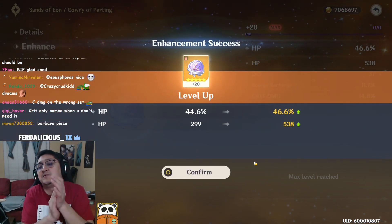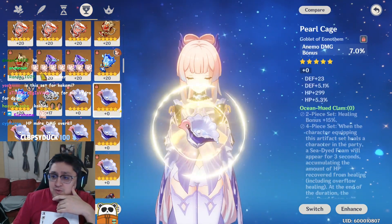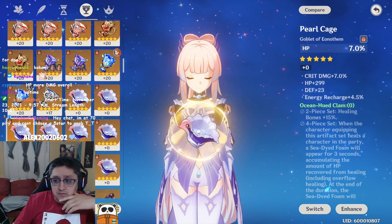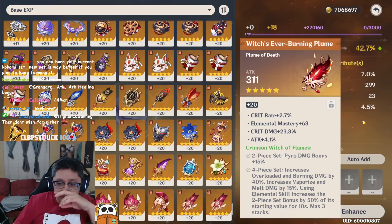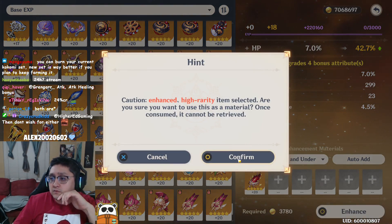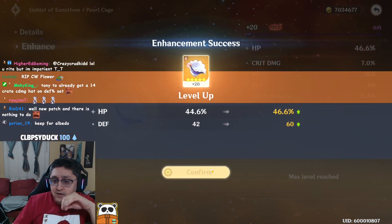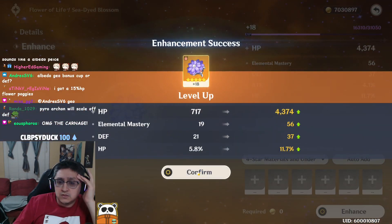We finally got a flat HP roll. Since it's supposed to be off-field healing, I'd assume Hydro DMG goblet is worse — healing bonus or HP percentage is better for off-field use. That's my assumption. We got energy recharge and flat, so that's okay. One HP roll, one defense roll. Alright, two full sets — let's go check out Kokomi.